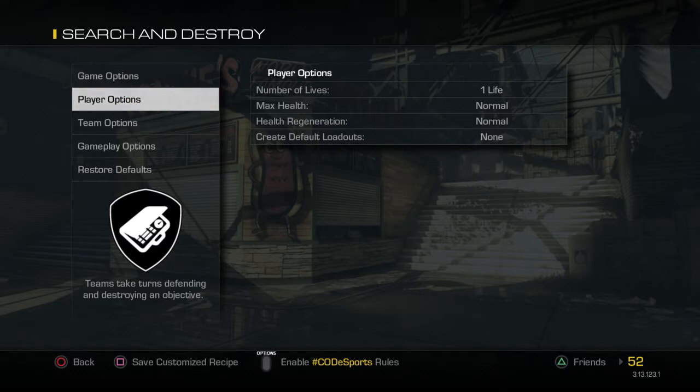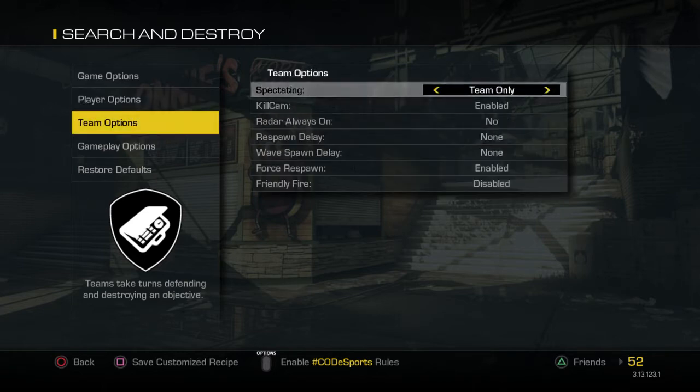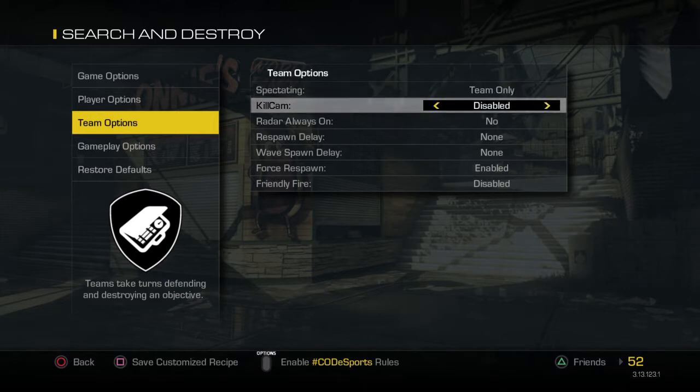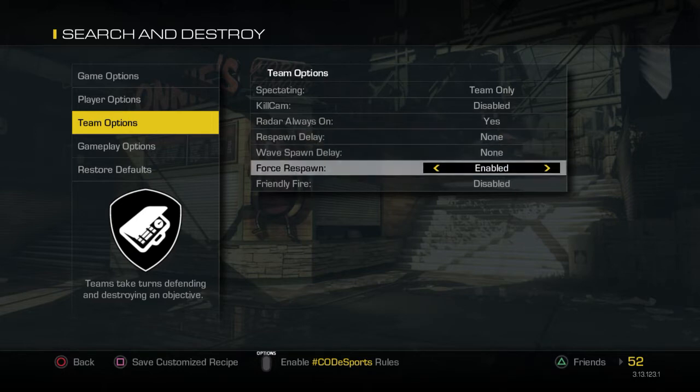Now, once you do that, you want to go over to Player Options, Number of Lives, Unlimited. And then go over to Team Options. And Spectating, Free. Kill Cam Disabled and Raid are Always On.